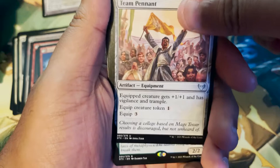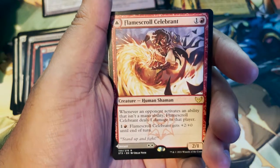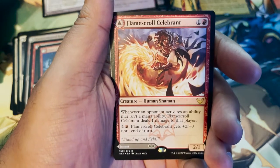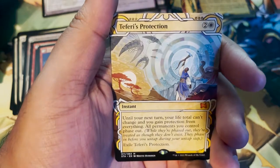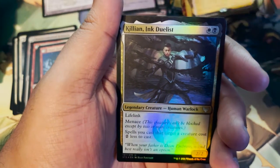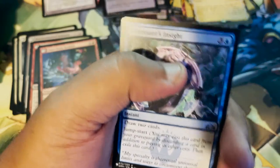Team Pennant — our little Quidditch reference. Manifestation Sage. Flame Scroll Celebrant — another card with fire in the art. We got Teferi's Protection. And Killian, Inc. Duelist — that is our foil legendary card. And Chemister's Insight from the list.